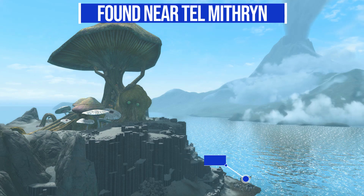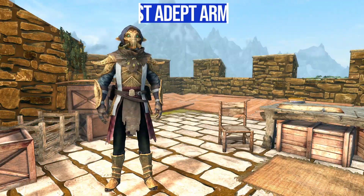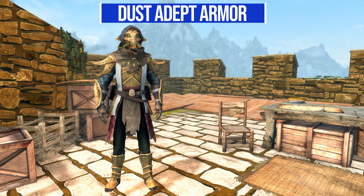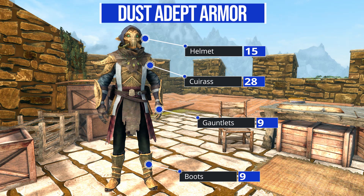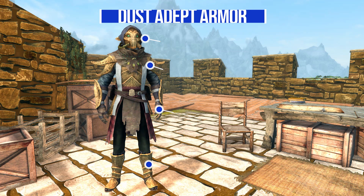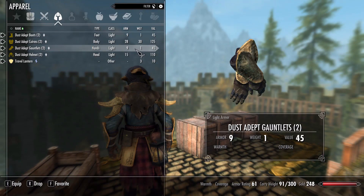You can use one and perhaps give the other to a companion. As for the armor itself, these things are absolutely beautiful looking, and being light armor they aren't going to provide you with a huge amount of protection, but honestly a pretty decent amount — with the boots giving you 9 armor, the cuirass giving you 28, the gauntlets giving you 9, and the helmet giving you 15.